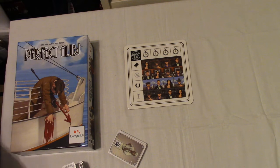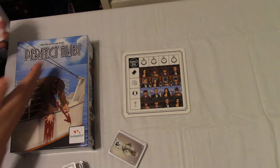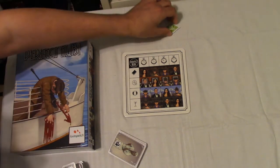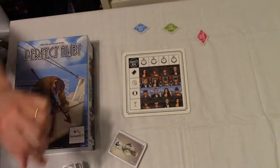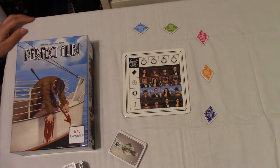Right, hi everyone and welcome to this Game Club playthrough. What I'm going to do is just quickly play through Perfect Alibi with a five-player game. I'm just going to put my five tokens out — one, two, three, four, and five. So this would be if there's five players, or effectively five teams.